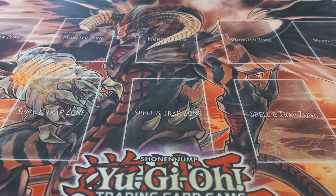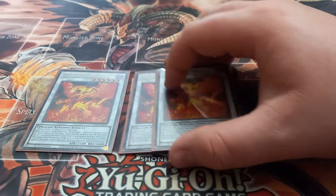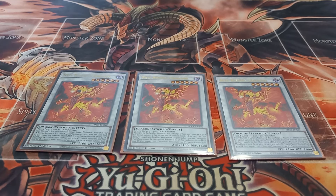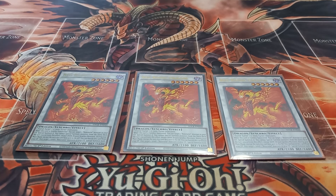For the extra deck, I play three copies of Red Rising Dragon. Red Rising Dragon has the effect that when synchro summoned, you can target one Resonator monster in your graveyard and special summon it. You can also banish this card from your graveyard to special summon two level one tuner monsters from your graveyard. The on-summon effect is notably not once per turn — meaning you can technically summon all three Red Rising Dragons in one turn, which I find hilarious.